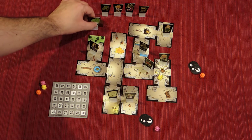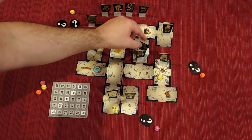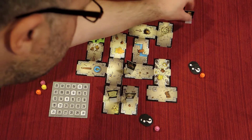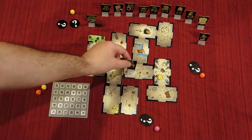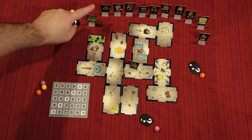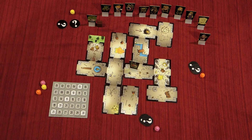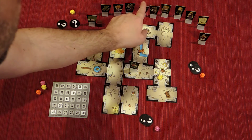Once a character exits the dungeon with the treasure, that character wins this specific round and scores the highest — 10 points. The game then continues until one character is left. The character last remaining inside the dungeon scores 9. The characters that exited in order after that score 8, 7, 6, 5, 4, 3, 2, 1.